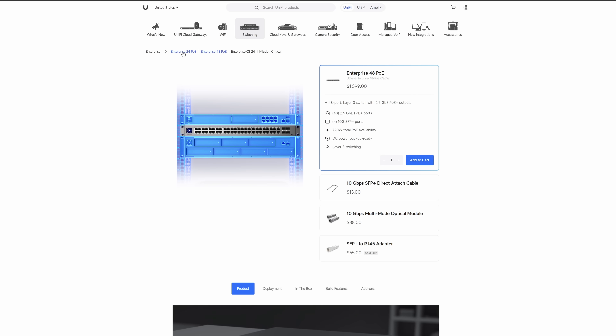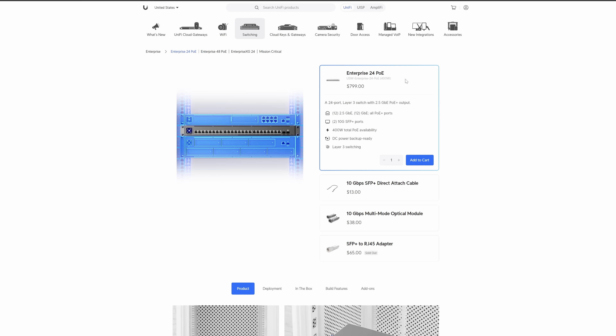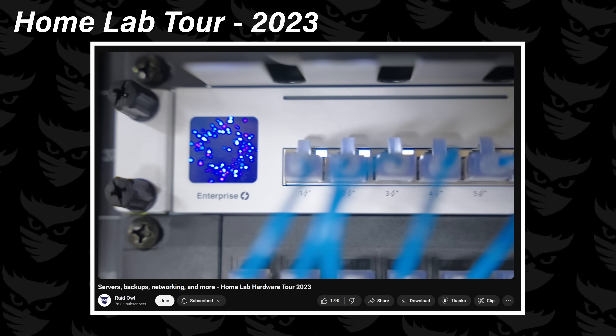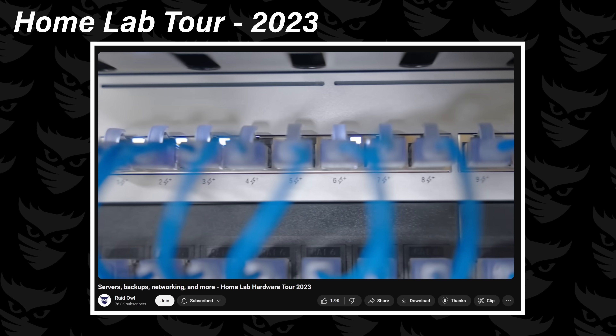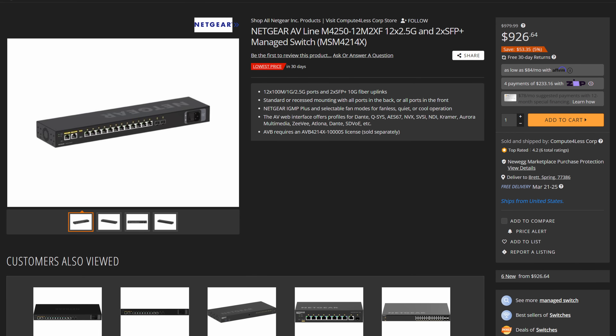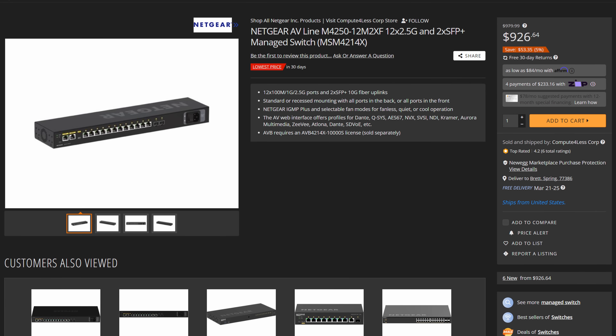Stepping down to the 24 PoE, we'll see the switch I ran for a good while up until a few weeks ago — I love this thing. It's got 12 gigabit ports and 12 2.5-gig ports, all PoE Plus enabled, along with dual 10-gig SFP Plus ports. I think I said in one of my videos that this is the perfect switch for a home lab. Not cheap at $800, but for what you get compared to other options it's not bad, especially with how quiet it runs.